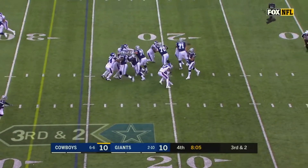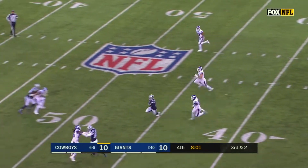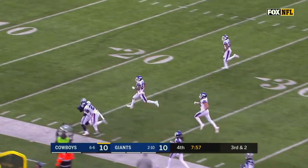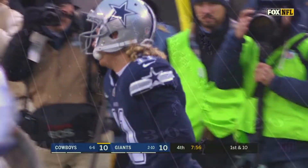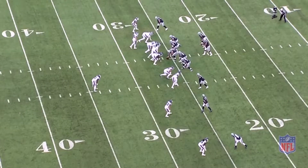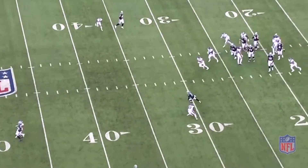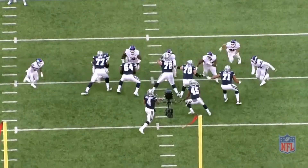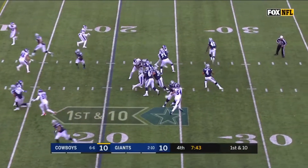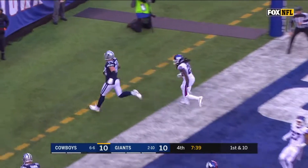Third down and two. Blitz coming. Prescott gets rid of it. Beasley with the move. Cole Beasley, still going — inside the 30. And it's a huge play for Dallas. And it sets them up with a chance, going into Witten. Touchdown.